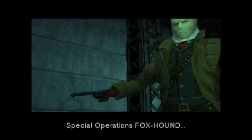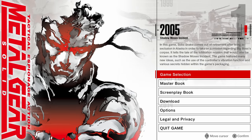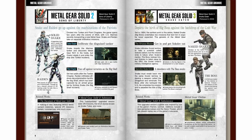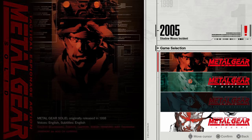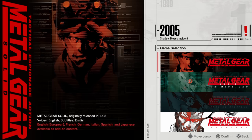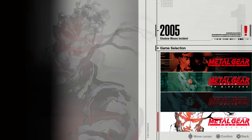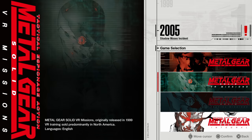Let's begin with the good news. The Master Collection of MGS1 is packed with content. It includes a Master Book with tons of information, a screenplay transcription, and even the game itself is actually 4 games in one. You can choose to play any of the 4 editions of the game that were released on the PlayStation 1, including the Original Edition, the American VR Missions Edition, the European Special Missions Edition, and the Japanese Exclusive Integral Edition, which has extra content.